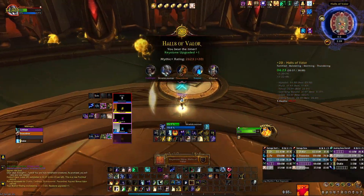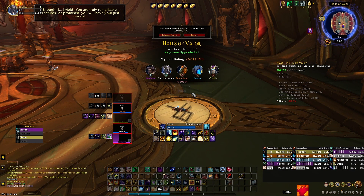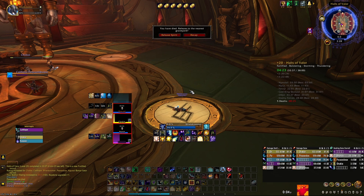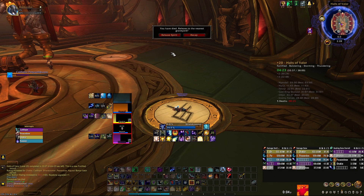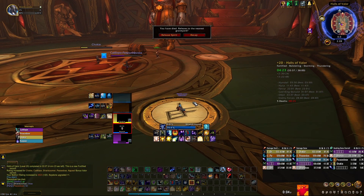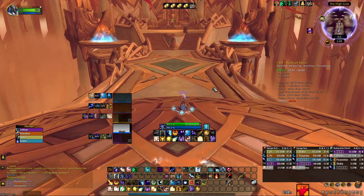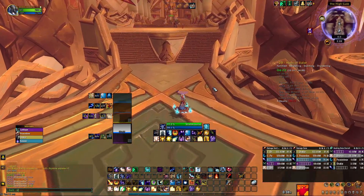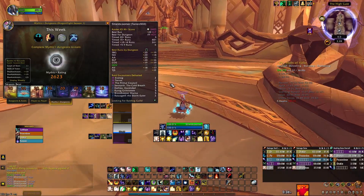We kill the boss and then die to this mechanic, which is silly. Blizzard, please - after you time a key you should not be able to die to a mechanic. They should add some immunity to damage, or at least put the graveyard at the chest after the key is timed. Why do I have to release and run all the way back? Anyway, that's going to be it for today's video. I'll show you the damage breakdown real quick.